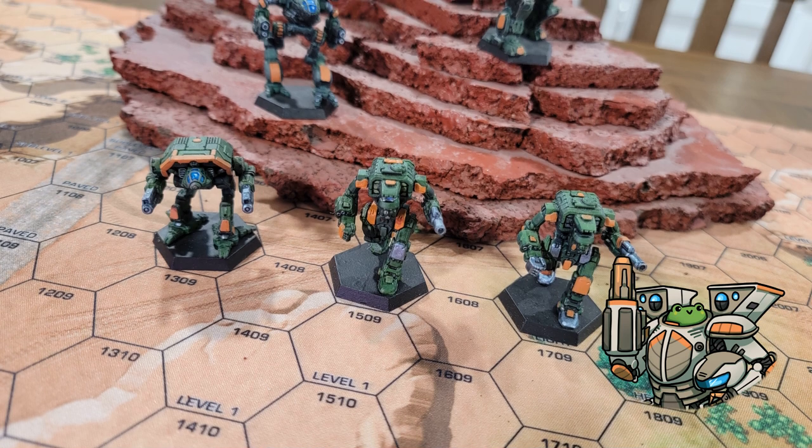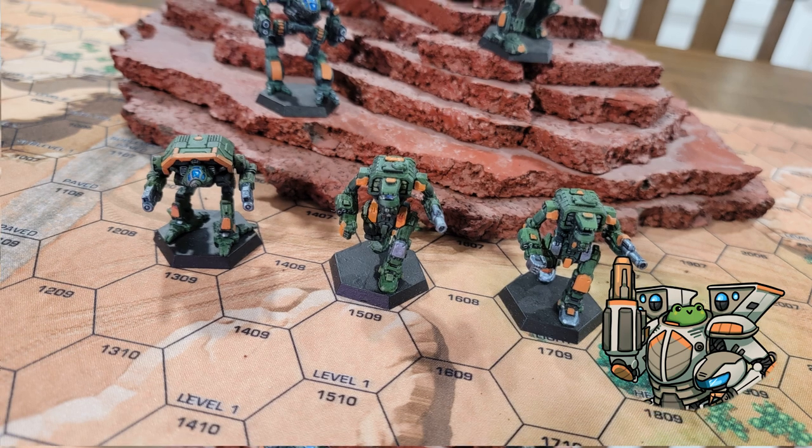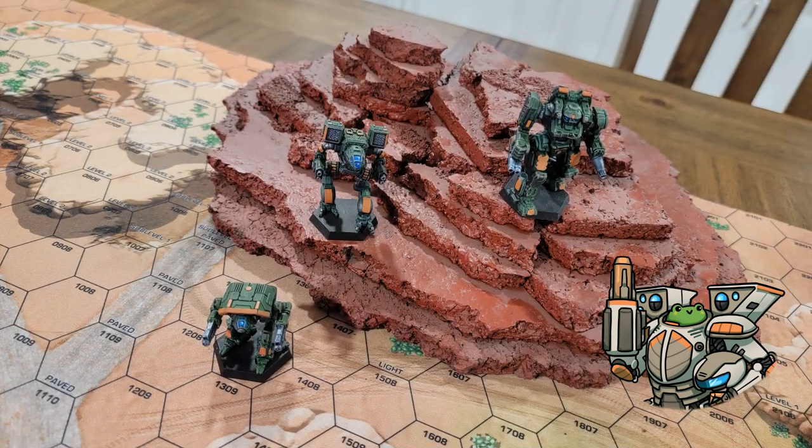Unlike the movement phase, piloting skill rolls during the attack phases — weapon and physical — are made at the end of the phase in which the attacks are made. All the modifiers resulting from damage that phase are added together. These rolls can pile up during the phase and result in multiple rolls at the end.